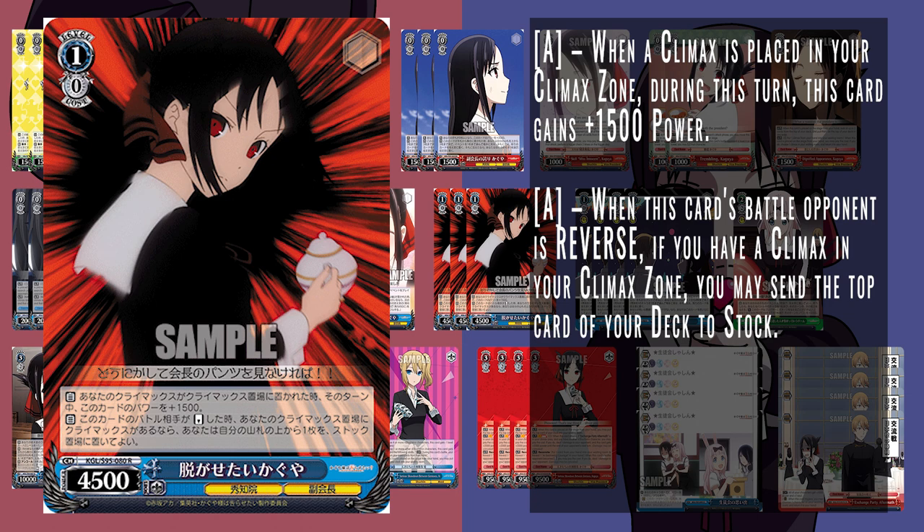We also run this other level 0 Kaguya as our off-level 1 piece. When a Climax is placed it gets an additional 1500 power, sitting at 7k with Climax. When it gets a reverse, you can Blindstock 1, though the Climax needs to be in play for both effects. This incentivizes slamming Climax repeatedly, which you already want to do with the level 1 combo to get your torch event back. Sitting at 7k just from playing a Climax is pretty important, and pairing the 1-1 event pushes it to 8500.